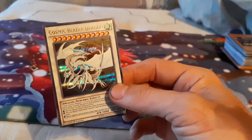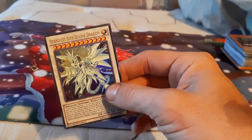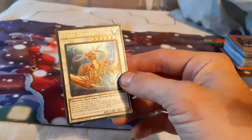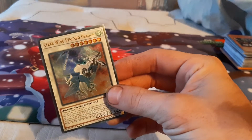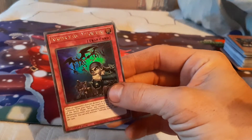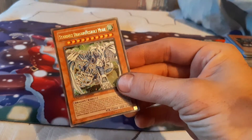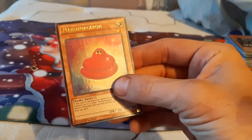Now we come to some of the beautiful dragons. Cosmic Blazar Dragon — very beautiful card. We have Stardust Cypher Divine Dragon — absolutely gorgeous. We've got Coral Dragon, which is a Dragon Synchro Tuner monster. We have a Clear Winged Synchro Dragon from Yugo. We've got Number 1, Numeron Gate Ekam. Intruder Alarm Yellow Alert — that's a pretty cool Ultra. We've got Flower Cardian, back when Yusei was in Facility. Got an old style Stardust Dragon Assault Mode. And then Marsh Macaron — I don't know why they made this card as an Ultra Rare. Very interesting.